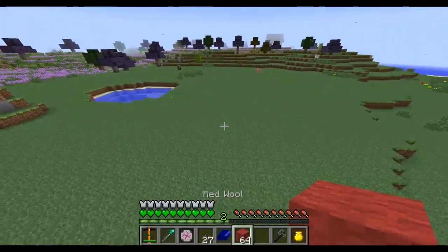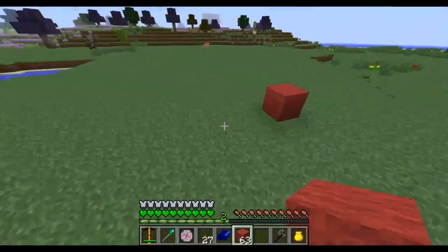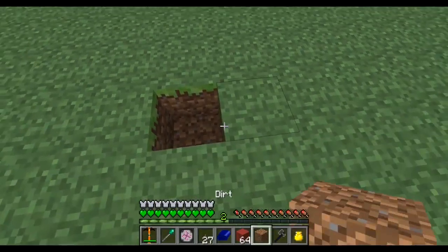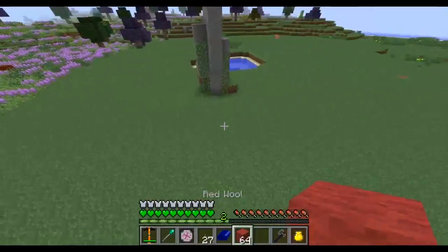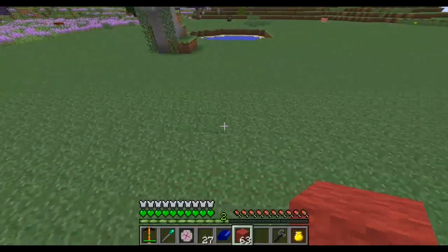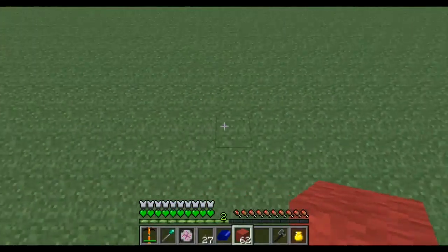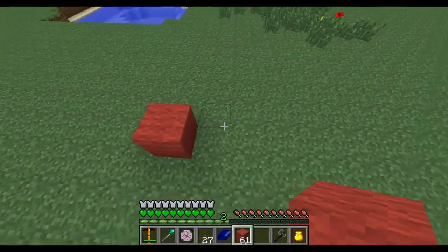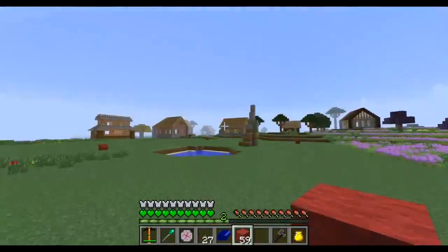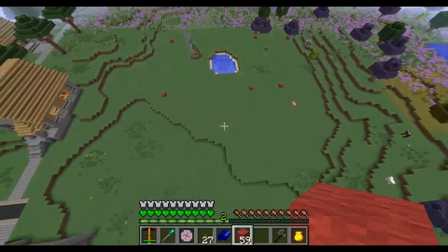I'm marking out the park while I'm here — just marking out where everything's going to be. I need to mark it out based on this spire because I want to incorporate that into the park design. There you go — that'll be my park between the buildings. Ignore the unevenness of it — I'll fix that.